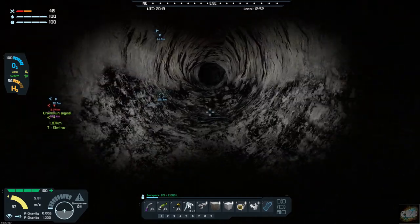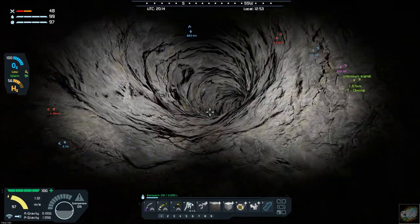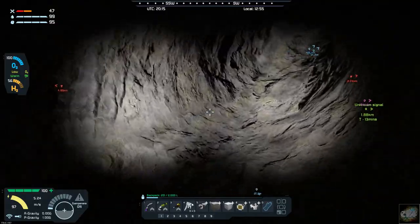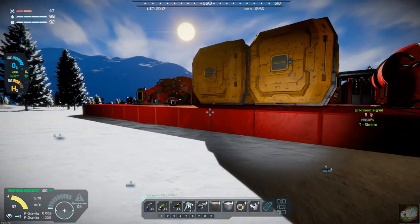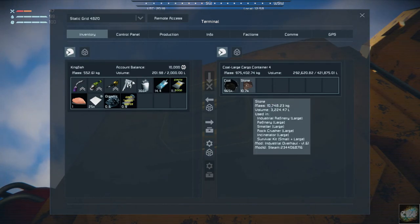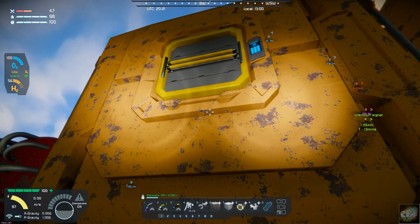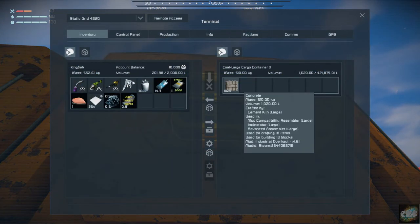I wanted to go look and see how much coal we have gathered and how much stone we have gathered. This bin is about half full. We've got 10,000 of stone so I'm going to be able to just come over here and get my stone and take it back over for refining. And yeah, that's looking pretty good. This one should still be empty. I got this little bit of concrete in here and that was just to make room.